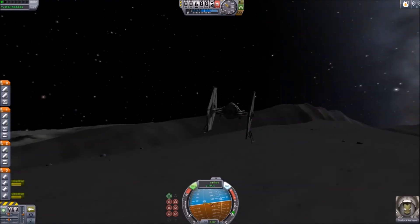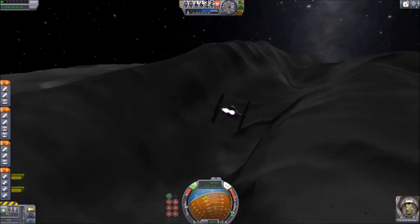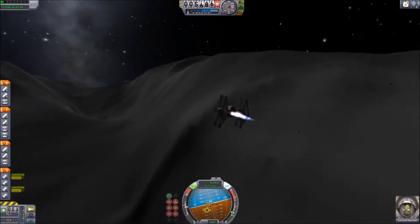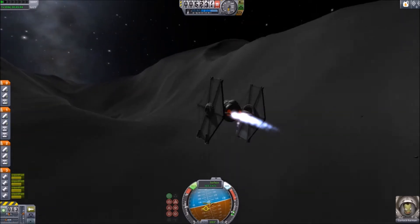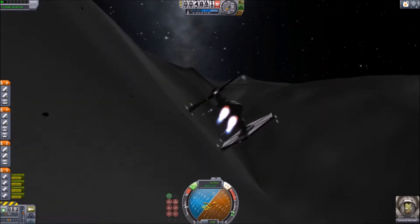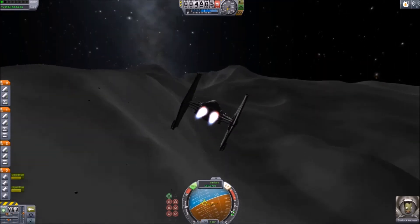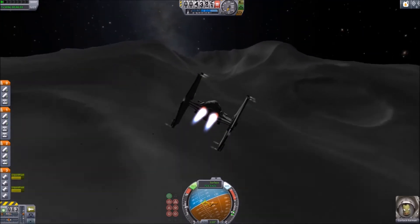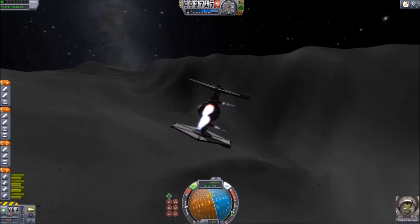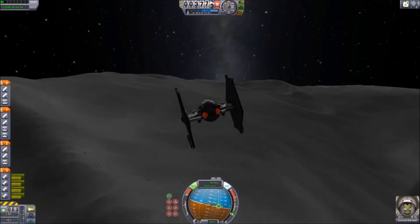I had set up a scenario on the moon where I was going to do a battle, running down this trench, just to show that the TIE fighter can actually fly in space in a similar way as in atmosphere, using the landing engines to kind of control its positioning, similar to what would happen in spaceflight. It actually works quite well — you can maneuver around.